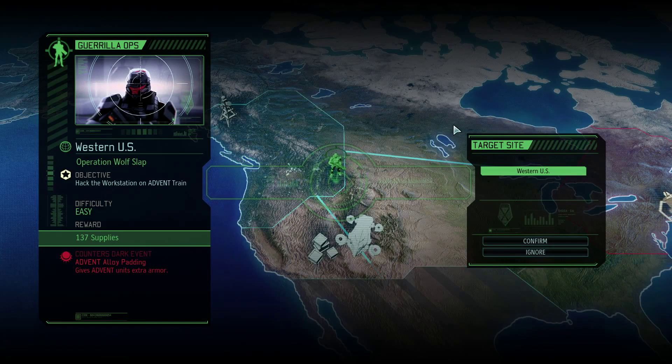Hello and welcome to another episode of XCOM 2 Commander Difficulty. This is episode 5 and last time we went to a Resistance Haven to defend them from an attack from Advent and it went very well. We did some scanning and now we are about to start Operation Wolveslap, which is a hacked workstation on an Advent train.